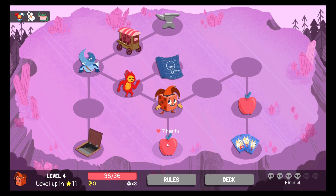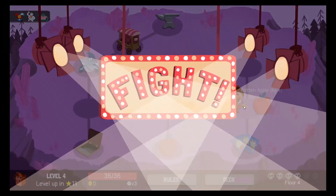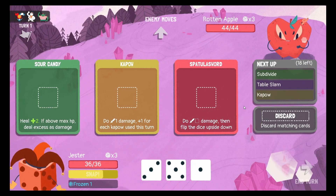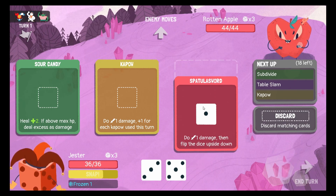Oh, that's a rotten apple. Let's not be too hasty — but I have to take on the rotten apple first. Yeah, let's get on with it. Rotten apple: do damage then flip upside down.